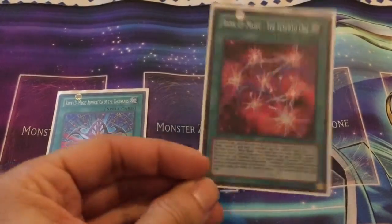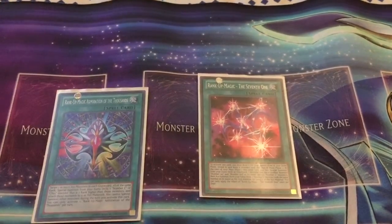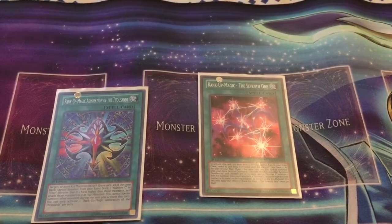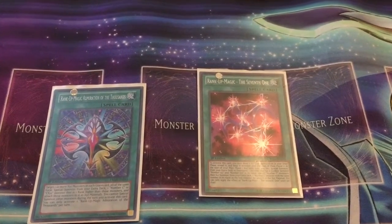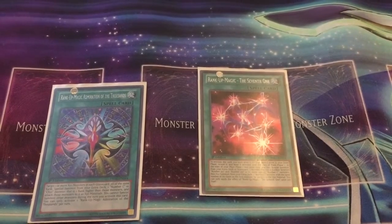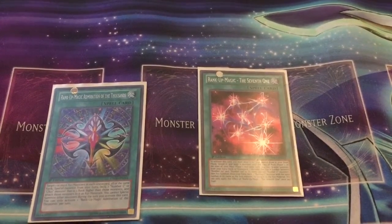Rank-Up Magic The Seventh One — summon whatever over-100 Number you want. Most people usually go for 101 or 107. I'm a big fan of 102 and 104, so since this is a casual deck I always love to go 102. And most recently, I picked up an Ultimate Rare First Edition copy of 104, as well as the original First Edition 104 Masquerade. So very much looking forward to running both of those in the deck as well.